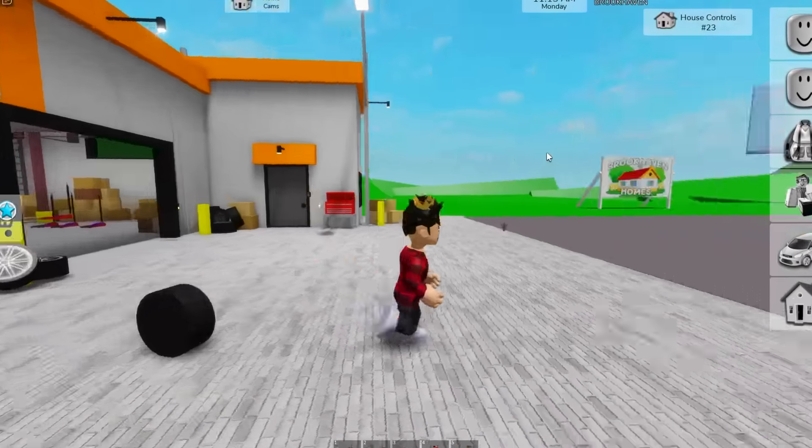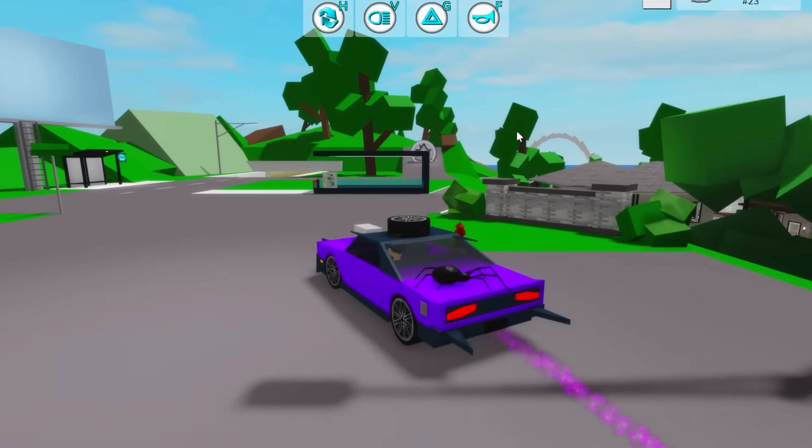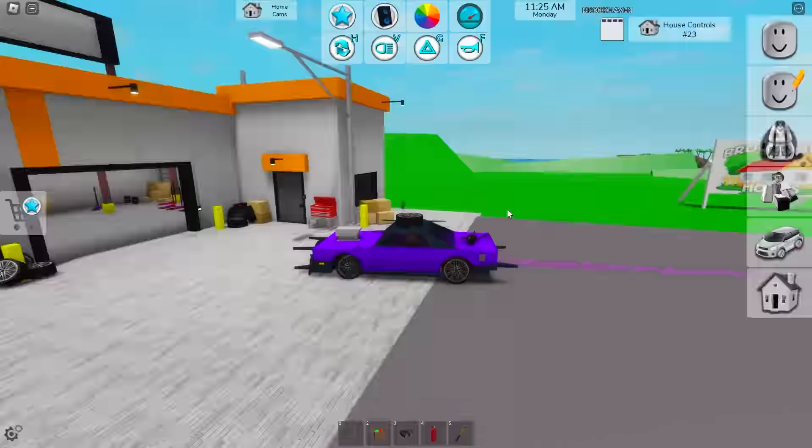In Brookhaven, you've probably seen this car before. This one was added quite a while ago in a prior Halloween update. It got really popular because of the style as well as this purple trail that it leaves behind. The biggest issue with it is that you need the VIP game pass to have it, and that one is the most expensive one — it goes for 999 Robux. But there's actually a way to make a car that looks like that one for completely free.